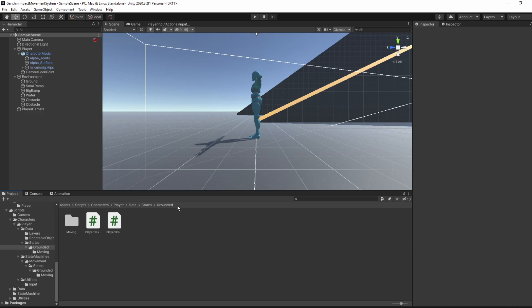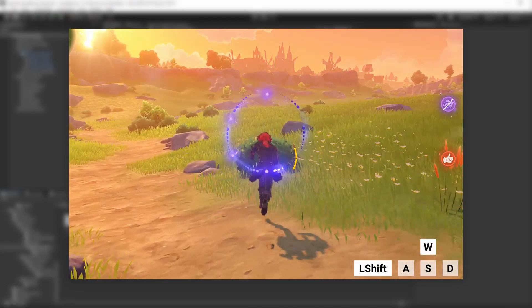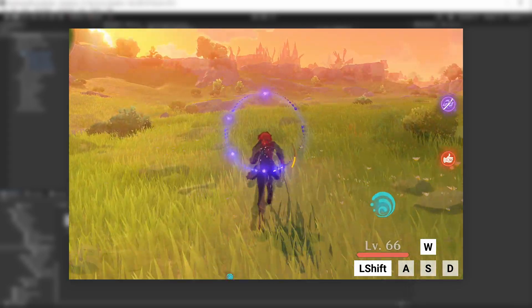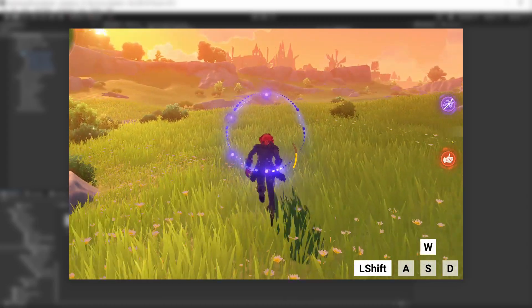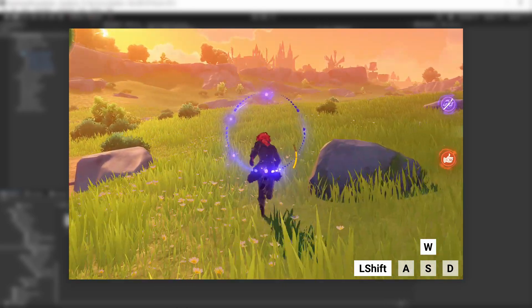With our dashing state done, we can now do our next state, which will be the sprinting state. We enter the dashing state by pressing Shift or right click, and then at a certain frame of its animation, we transition to the sprinting state. The sprinting state will make the player go faster for a while, but only keeps sprinting if we didn't stop holding the Shift or right click keys for a while.